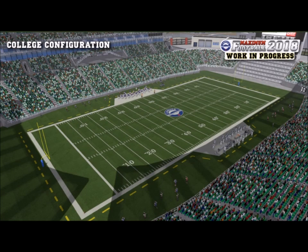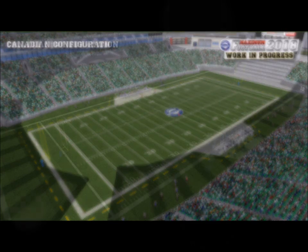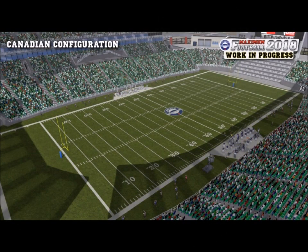Scrambling logic has been improved — I wouldn't say so much the logic as much as the arc the quarterback takes to get out of the pocket. If you've played this game before, you've undoubtedly seen a scenario where the quarterback runs into the line trying to get out of the pocket. That seems less likely to happen now, given the kind of arc they take out of the pocket.